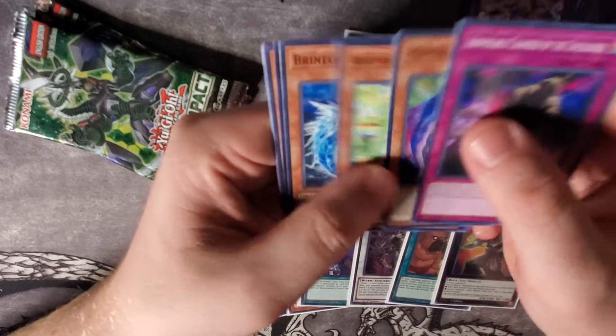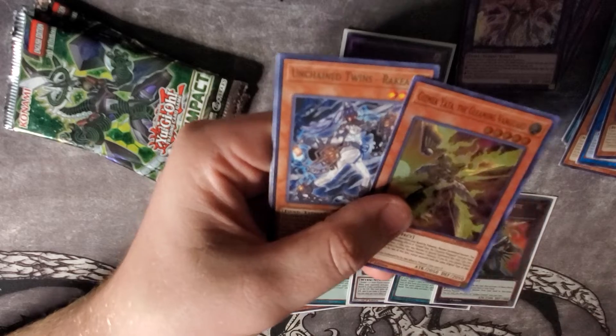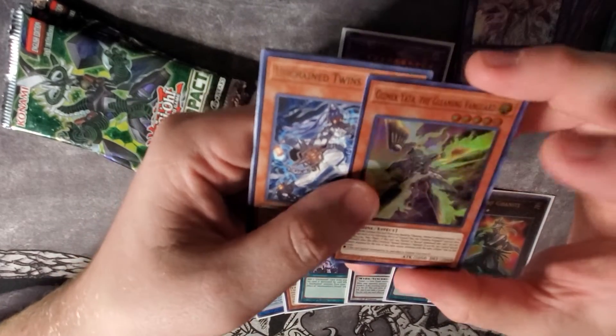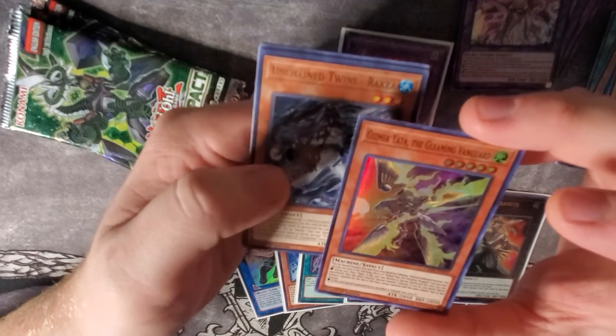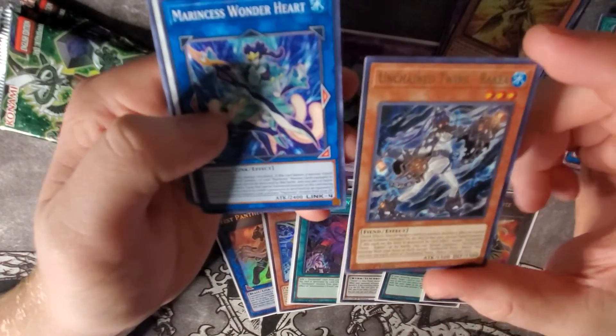Abominable Chamber of the Unchained, Mankuro, Aromage Laurel, Brinegear, and Gizmec Yada — and we got Unchained Twins Rakea! As you shall receive. Gizmec Yada is actually going to be a really cool card for Cyber Dragons — it's actually going to work out really well with them. And Unchained Twins Rakea — really cool cards.